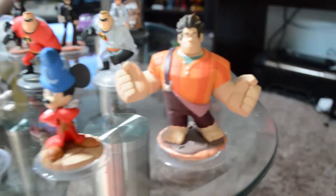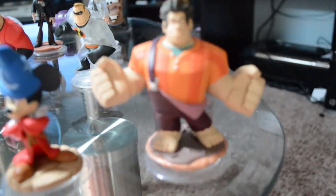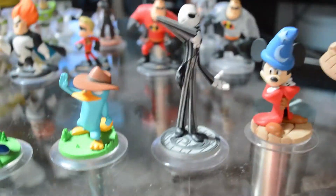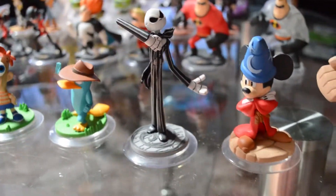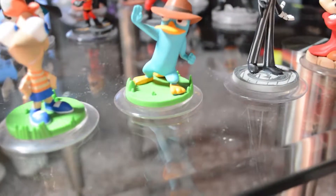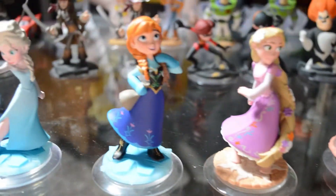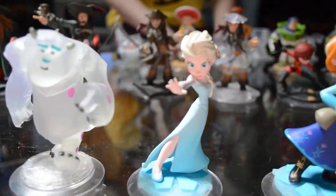Let's go ahead and start it off — Toy Box set only right here. Wreck-It Ralph — you can only play with him in the Toy Box. Sorcerer's Apprentice Mickey. Jack Skellington — this guy is really cool, I like his slenderness. Agent P. Phineas — he looks a lot better from the side. And then Vanellope, Rapunzel, Anna, and Elsa. Those are all of the Disney Infinity Toy Box characters — you can only play with these guys in the Disney Infinity Toy Box.